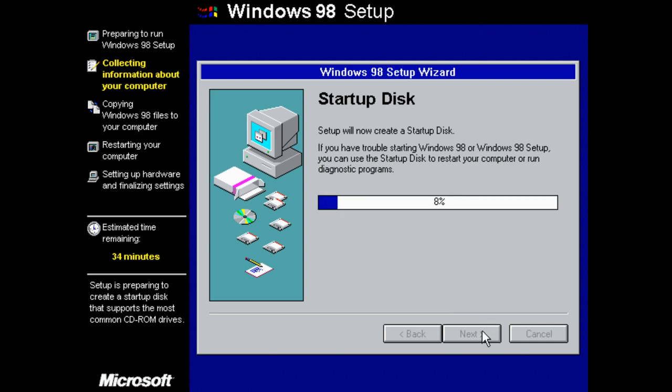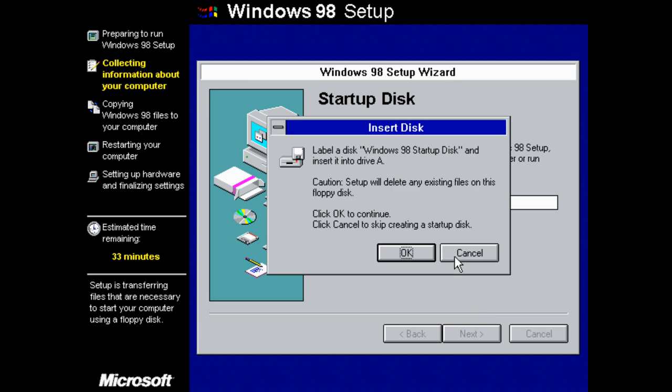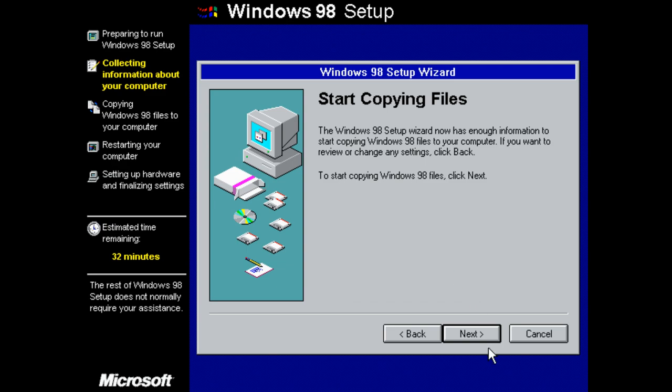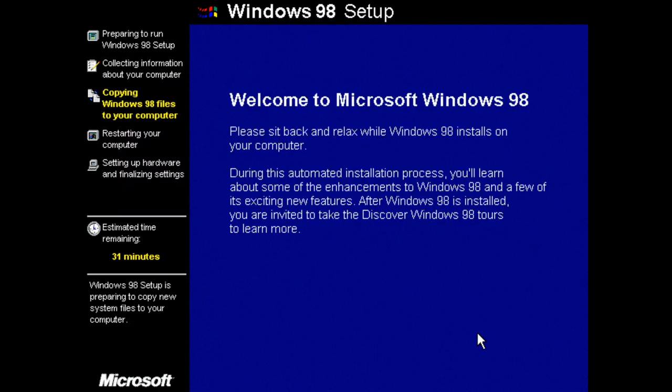Let's find Brazil in the list — there it is. Startup disk — okay, I don't want to make a startup disk, so cancel. Next. It doesn't even ask first if I want to make the disk or not, which I find very aggressive. They should ask: 'Do you want to make a startup disk?' No, I don't.